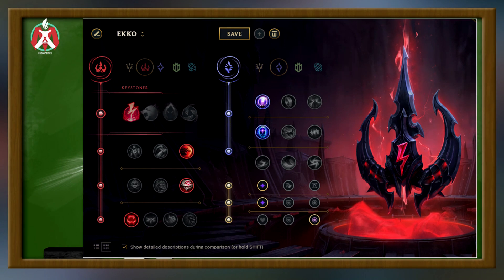There's another Ekko rune page for people who are not fans of the Inspiration tree. You could go Domination/Sorcery — Electrocute, Sudden Impact, Eyeball Collection, Ravenous Hunter. For the Sorcery tree, you can do pretty much whatever you want: Nullifying Orb for AP matchups, Transcendence for AP CDR, or Absolute Focus and Gathering Storm for late AP scaling. Mana Flow Band for mana. Runes are basically up to you — if you want Dematerializer wave clear and free boots, go that. If you want Nullifying Orb for LeBlanc, do that. If you want Transcendence for CDR, do that. It's all about how you want to play Ekko, especially with the secondary tree.